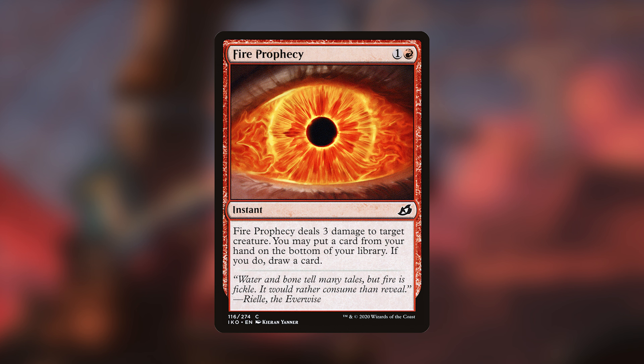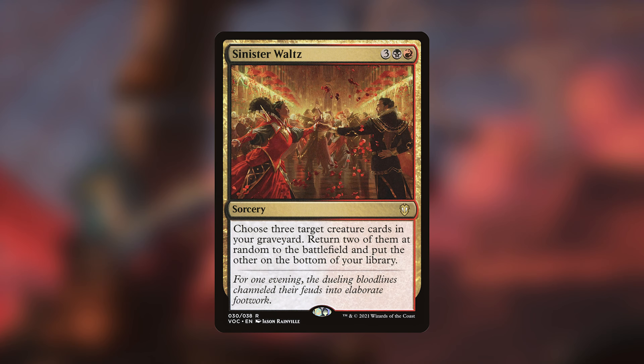Fire Prophecy from Ikoria deals three damage to a target creature for two mana — not ideal for commander, but the second part lets you put a card from your hand on the bottom of your library and draw a card. That sets up your commander and provides card draw. From Crimson Vow Commander, Sinister Waltz is a bit expensive at five mana for a two-mana commander deck, but you choose three target creature cards in your graveyard, randomly bring back two, and put the third on the bottom of your library — setting it up perfectly for Grenzo to recur.